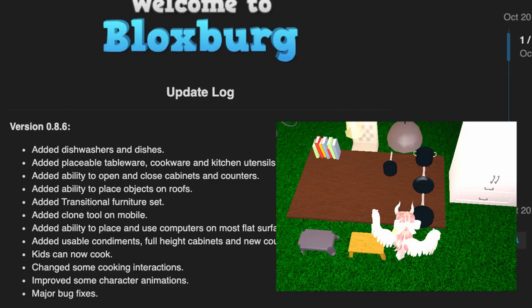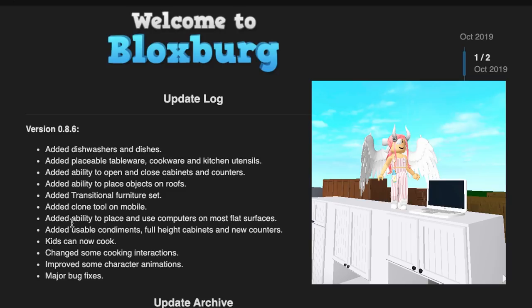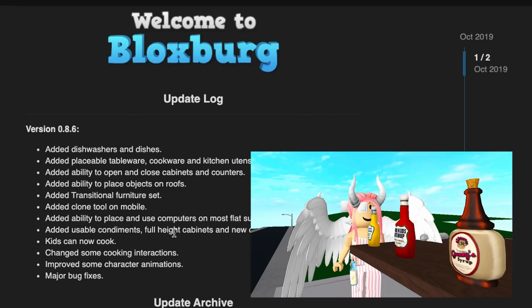Blocksburg update! So it seems we've added dishwashers, dishes, placeable tableware, cooking ware, kitchen utensils, the ability to open and close cabinets and counters, ability to place objects on roofs, traditional furniture, cloning on mobile, and the ability to place and use a computer on most flat surfaces.